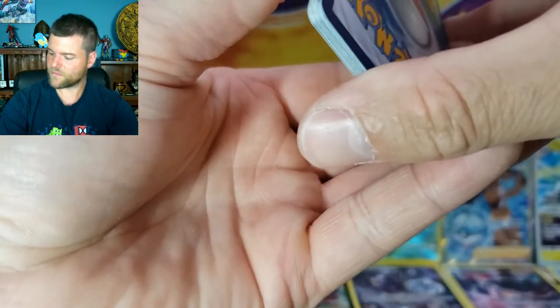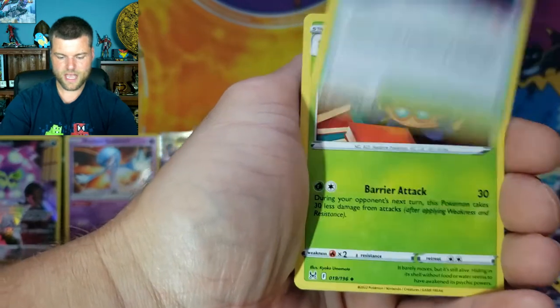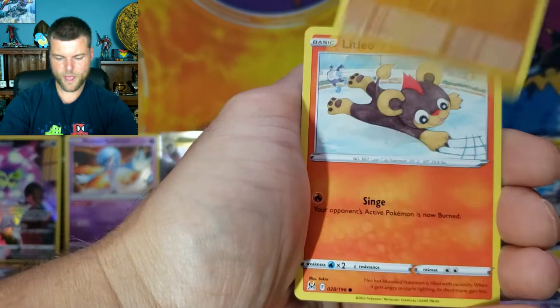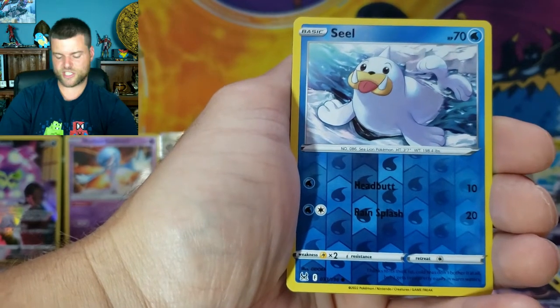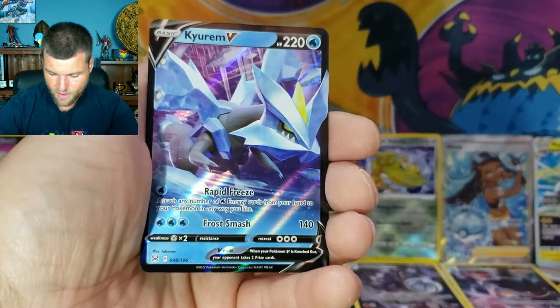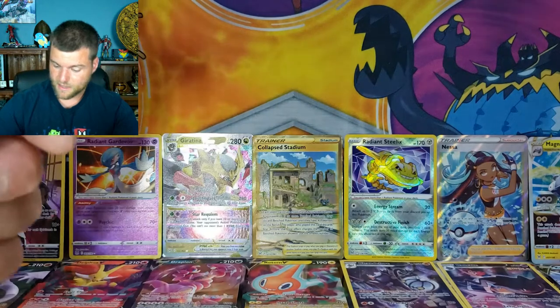Fourth last pack: Energy, Lost City, Dottler, Seedra, Meditite, Shellos, Minccino, Litleo, Gastly, Reverse Holo Seel, and Kirlia V — another hit! We're now at 20 hits so far in total, with three packs remaining.